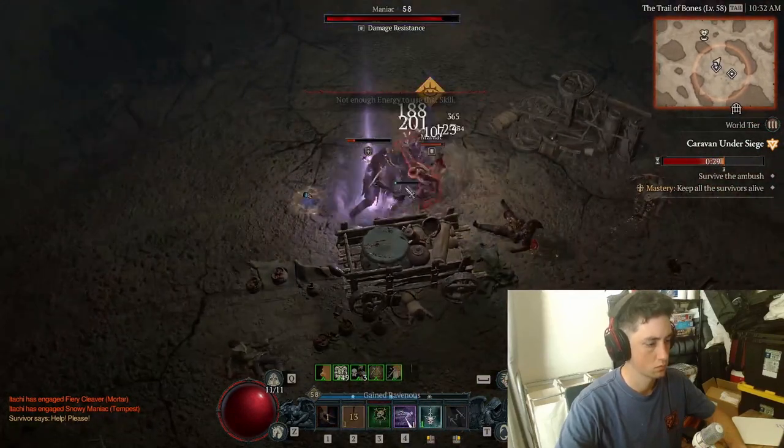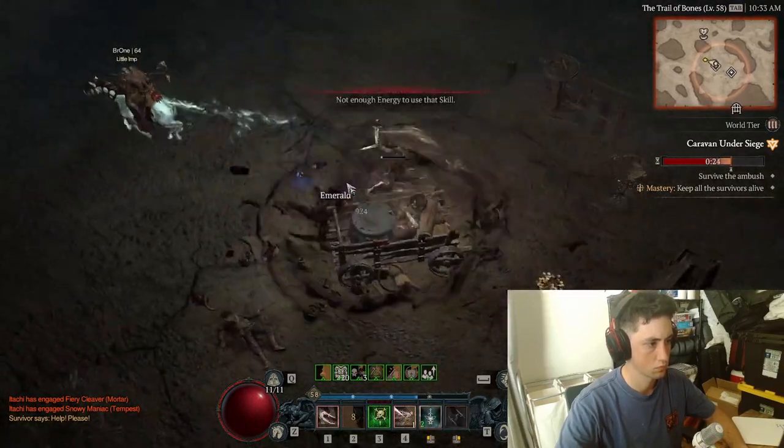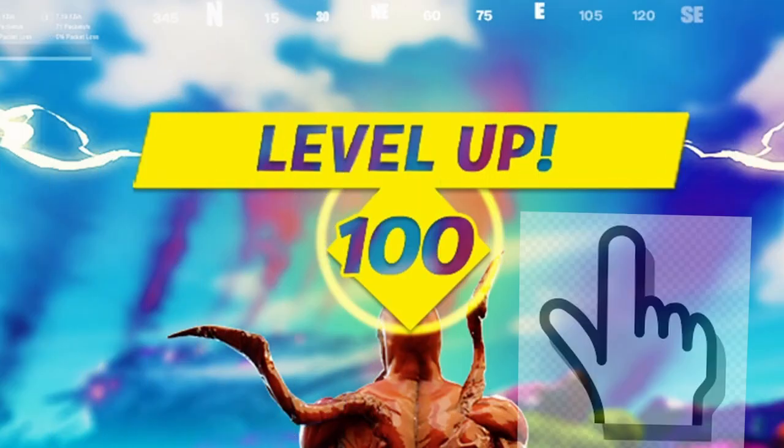Once you complete this dungeon, go do either the event straight down or the cellar to the left to reset it. Then go repeat this all over again — you will skyrocket to level 100.